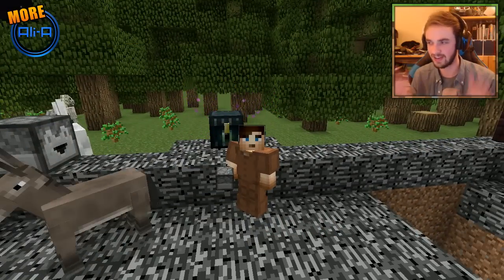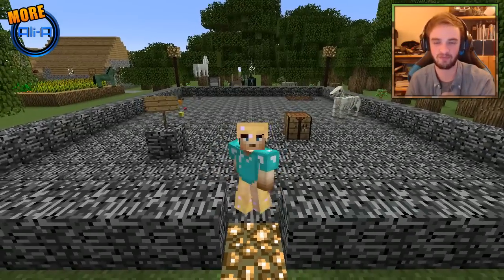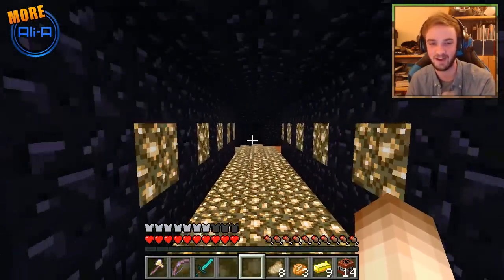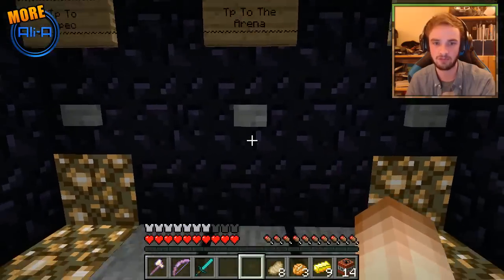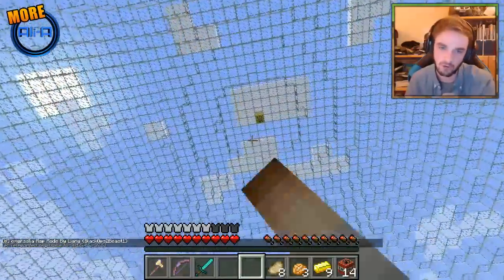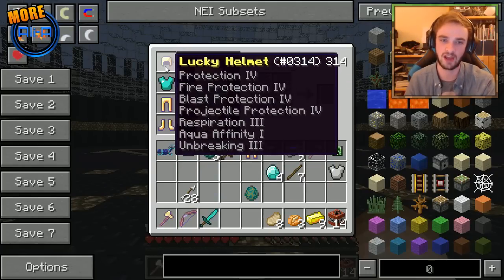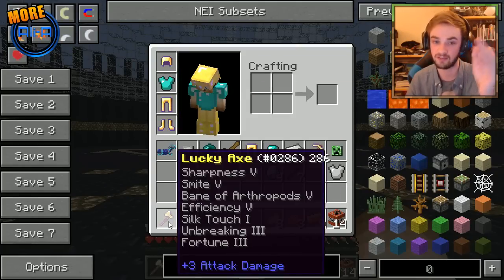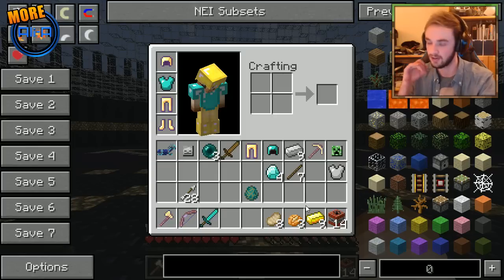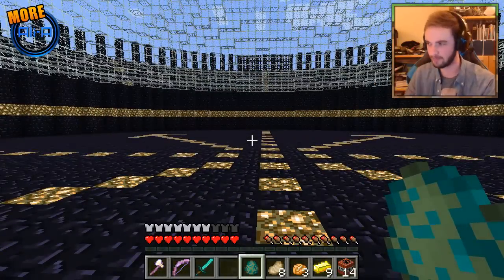I'm going to put together all the stuff that we've got, get fully prepared, and then we can take on the mutant zombie. Welcome guys — I am fully prepared, look at me baby, I'm looking pretty damn sweet. Unfortunately I don't believe any saddles dropped, so I can't use the horses. But we're heading inside here to enter the arena. So just to let you know what I've got: lucky armor in good form, a lucky axe with sharpness five, a lucky bow, a diamond sword just in case, some TNT to blow up the zombie, some spare food, and some gold and other random ores.